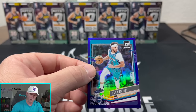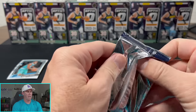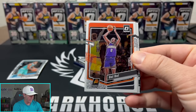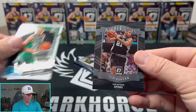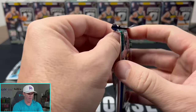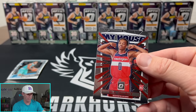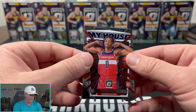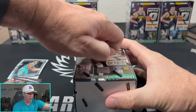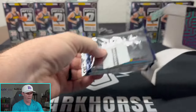Opening packs now — there's a nice Brandon Miller purple. Yeah, this is just the purple base hollow. A lot of base per usual with retail. There's a My House — I like the My House a lot. I'm glad these are consistent with football and basketball because I'm actually a fan of that. You can get those numbered as well, so a numbered My House out of one of these would probably be a pretty big card.